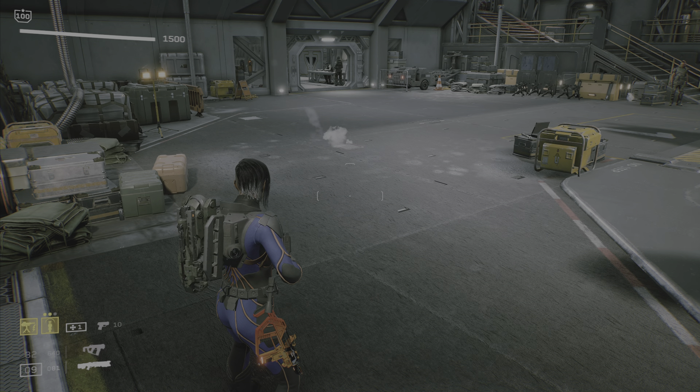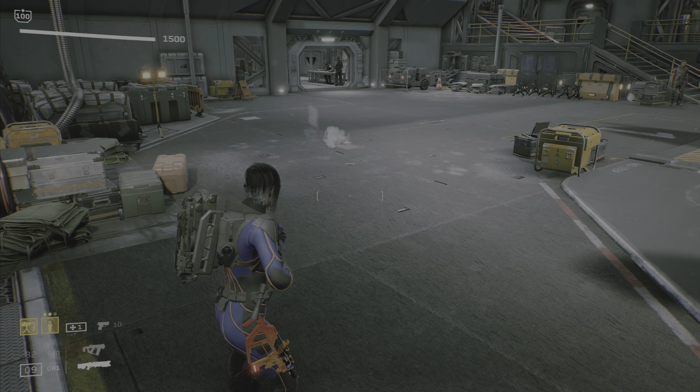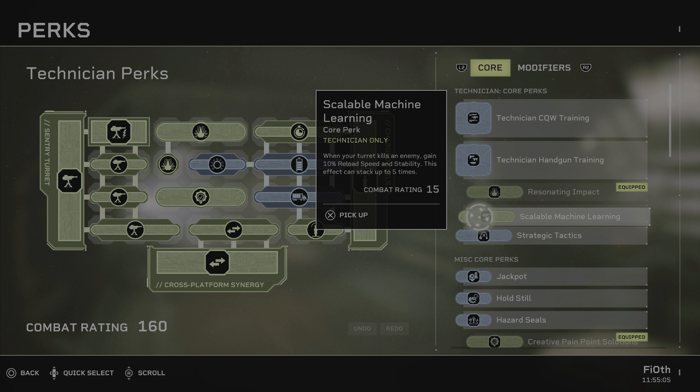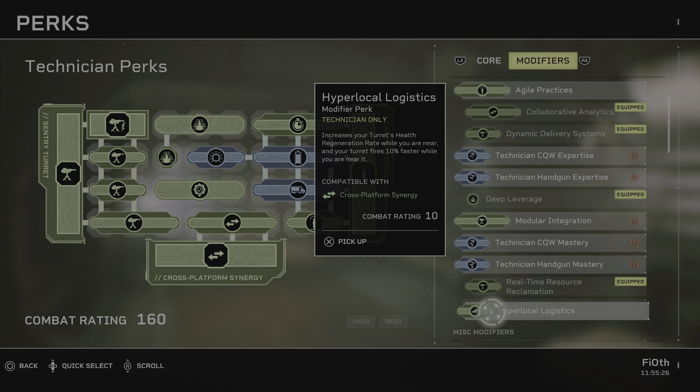There you go — so that means if you time it correctly, you can always have an extra coil. Now there is one thing in this grid that you might have noticed is missing: Hyper Local Logistics, which increases your turret's health regeneration rate while you're near it and makes your turret fire 10% faster while you are near it. This is kind of a double-edged sword for what I'm going for here, because the turret will not take damage — you're on the back with it — and your turret won't really deal damage either. It doesn't actually deal a big amount of damage; it's mostly CC. You will be near it to get the cooldown benefits as well.